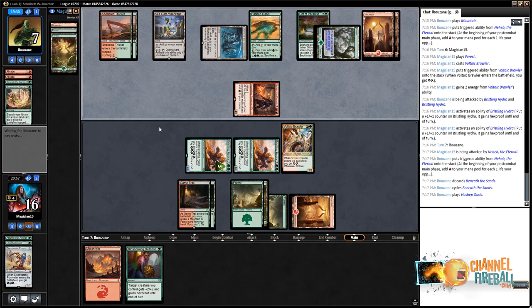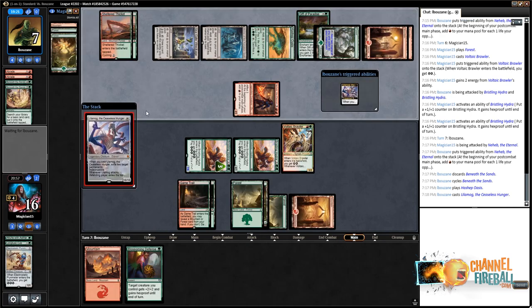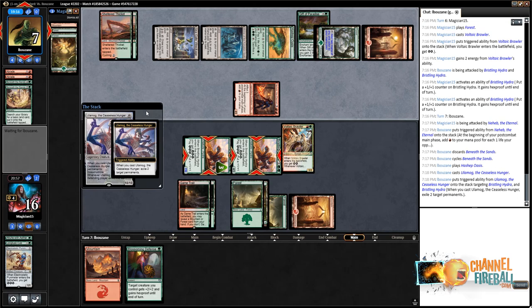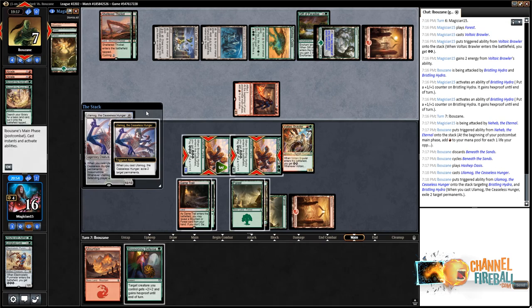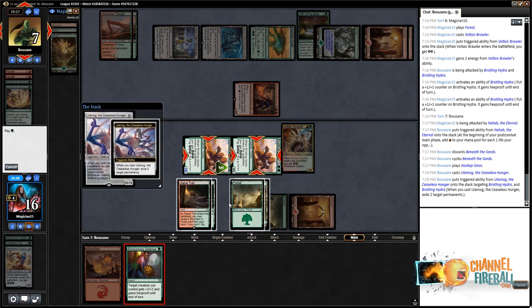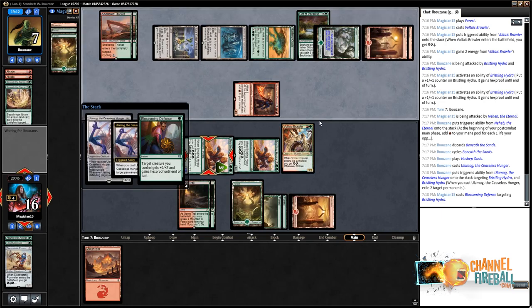Two-color spell that costs at least six — is it a World Breaker? Looks like it is. The Ulamog or World Breaker appears. They're at seven and they're going to try to hit both Hydras. If I pump this Hydra with Blossoming Defense, they're just dead. Blossoming Defense on the 6/6 Hydra — they'll pay energy on the 4/3 Hydra — and we attack with everybody for eight or ten damage. Double hexproof — nice ten damage. Good old-fashioned Hydra beat dance — sometimes good enough.